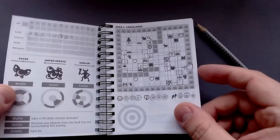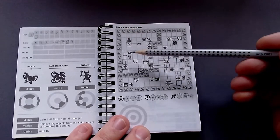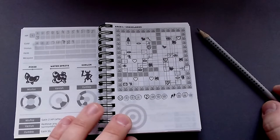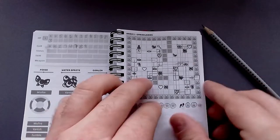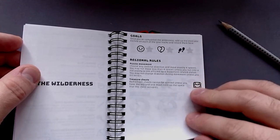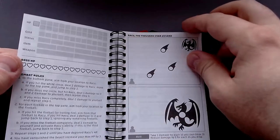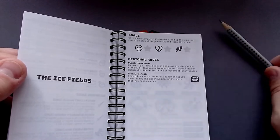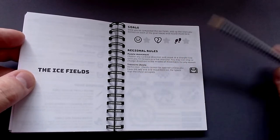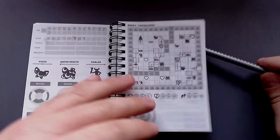The most important thing to know is how you move, which changes for each area. In the grasslands, you choose a direction and go one to four steps that way — you cannot change direction. In the wildness, it's more of a puzzle movement: choose any cardinal direction and move exactly four spaces. In the ice fields, because they are slippery, you choose a cardinal direction and move in a straight line until you hit terrain or a monster, so you can't choose how far you move. That changes throughout the entire game.